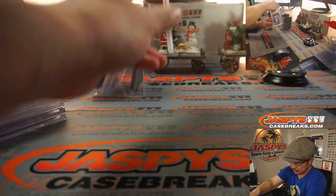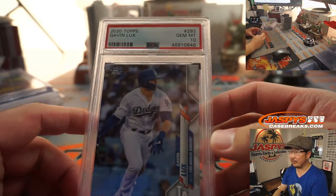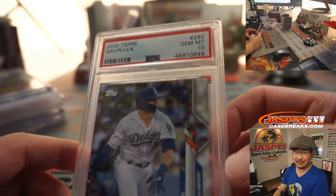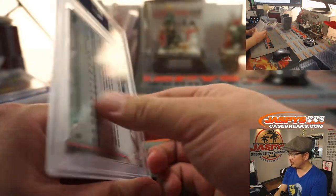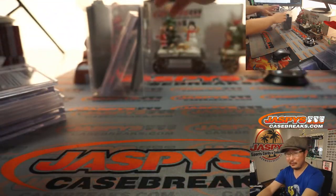All right, a few more to go. Next one is baseball — it's Gavin Lux, another player to look out for this year. 2020 Topps, PSA 10. Gavin Lux, nice gem mint 10. He should be the regular starting second baseman for the Dodgers, hopefully for years to come.